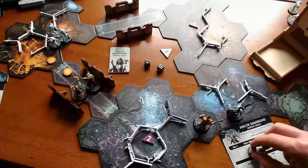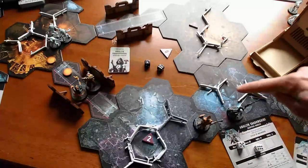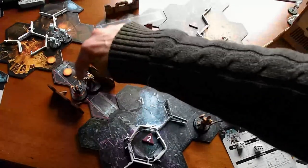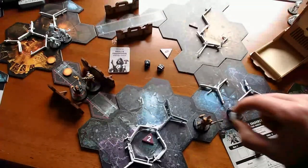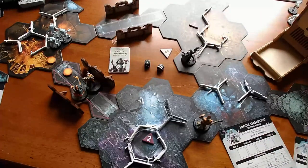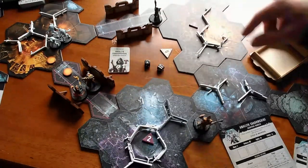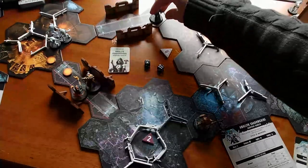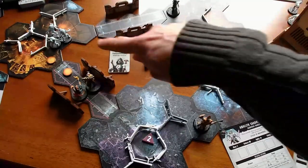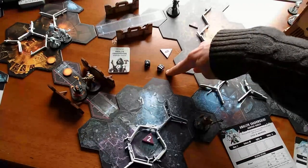No sooner did it resurrect itself and run its resurrection protocol did we get rid of it again. Now she's got 2 dice to spend — she can circle around. She's going to spend a 5 to go 1, 2, 3, and then a 3 to reposition. Now she can see the ghouls, and if she had a dice she could shoot one of them, and there is this 6 destiny die just taunting me.